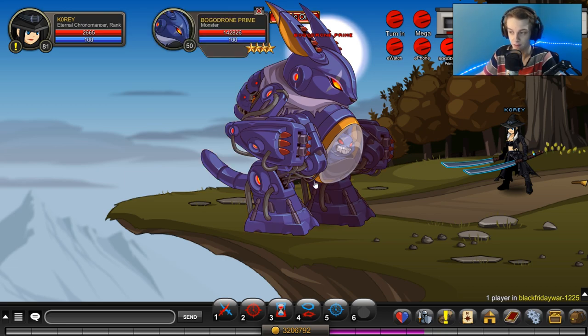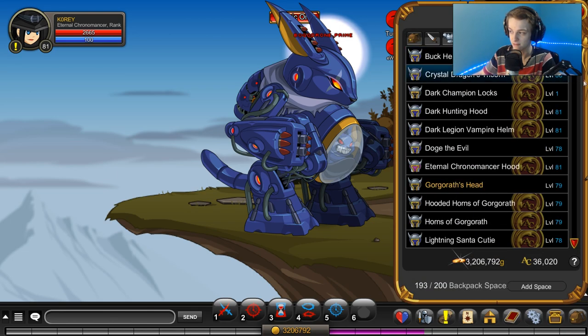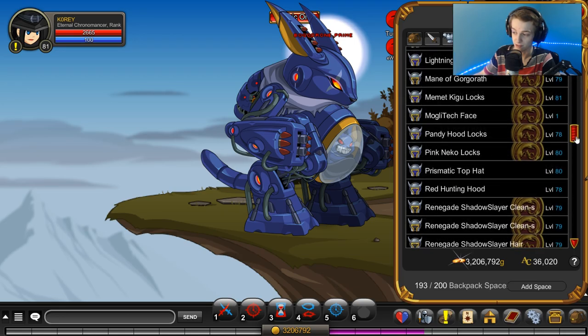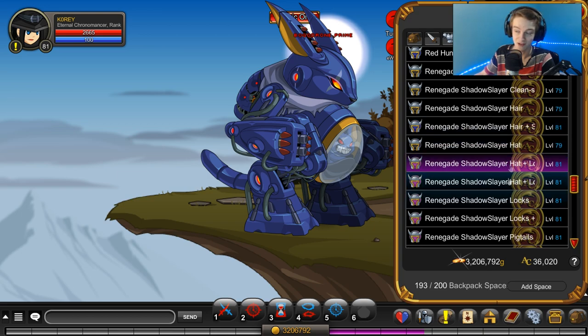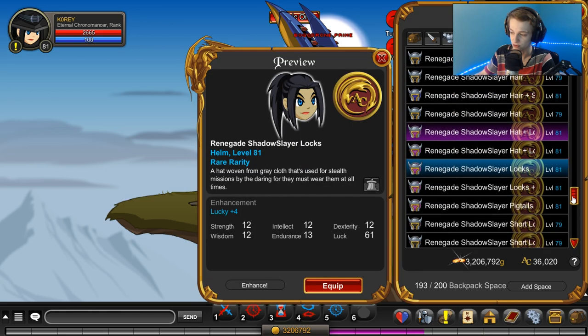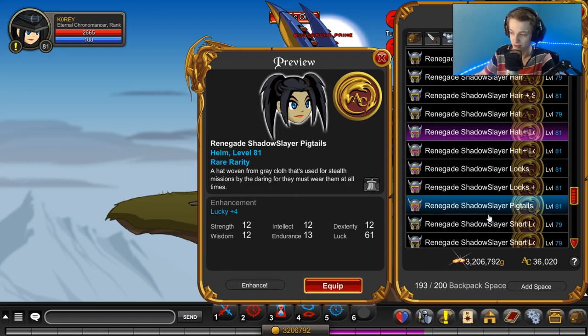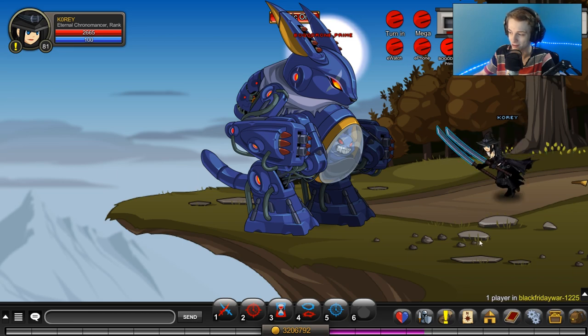Real quick before we open the chests — there are a bunch of new helmets added like Wednesday, Thursday. So if you haven't got them already, they are in the game: male and female helmets, a bunch of them. If you're wondering why there are only two helmets for the Shadow Slayer set, well as you can see by my inventory, there are now quite a few helmets. So make sure you go pick those up — they will be rare and they're AC tags, so you can store them in your bank or equip them on your character. There's some really cool helmets there.